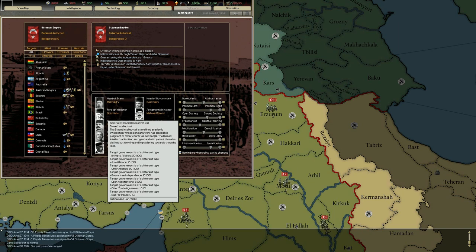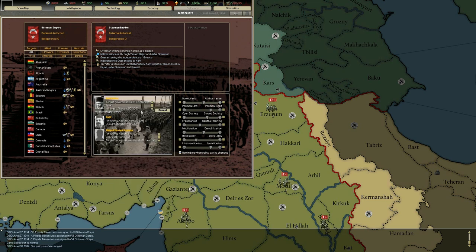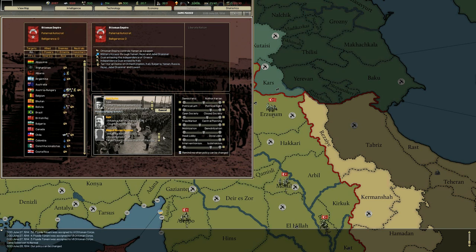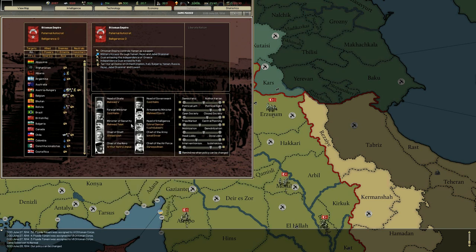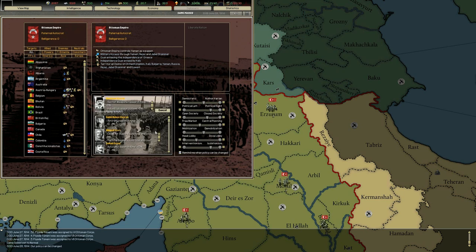Our foreign minister is also Saeed Halim, so he's both head of government and foreign minister — we could change him. Our minister of war, Mehmed Javad, is a theoretical scientist who decreases secret weapons and industrial research time but lowers industrial capacity by a percent. Ismail would lower aircraft research time. We find a minister who offers IC plus 5%, energy production plus 5%, metal production plus 5%, and rare materials production plus 5% with nothing negative, so we go with him.